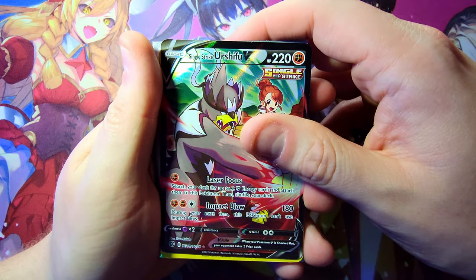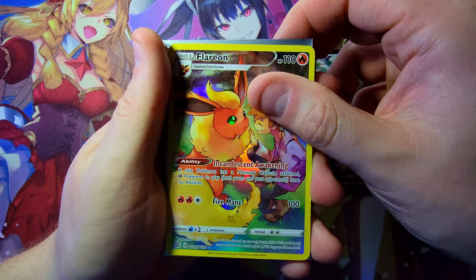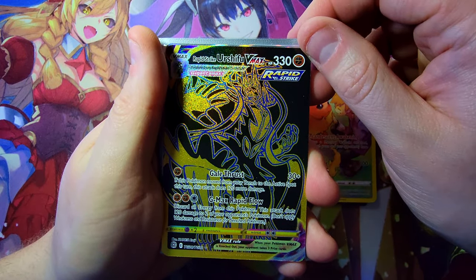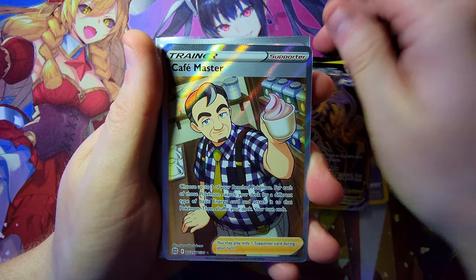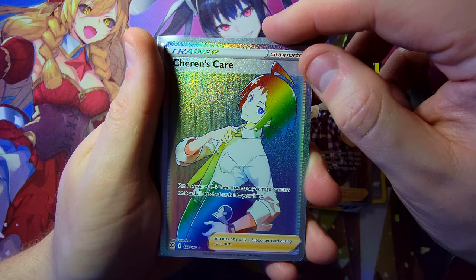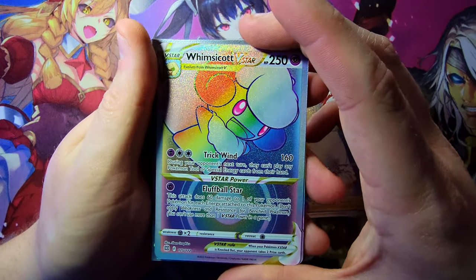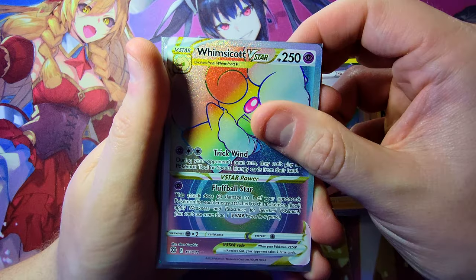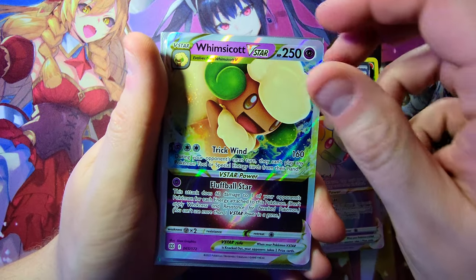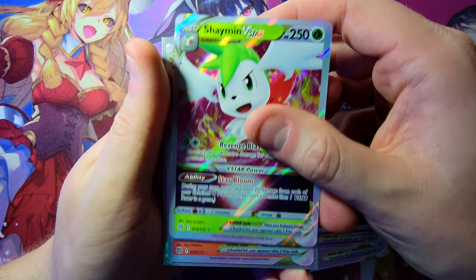Alright, let's do pulls of the day! First up — Trainer Gallery hits: Urshifu V looking pretty sick, our awesome Flareon card, and the big one — the gold and black Urshifu V-Max, which is pretty freaking dope. Next up — full art trainers: Cafe Master, and the nice secret Sharon's Care, a very cool rainbow full art trainer. For our secrets: the Whimsicott V-Star, very cool and sharp looking — can't wait to pull a Charizard or Arceus V-Star eventually. We also got the regular Whimsicott V-Star and the Shaman V-Star, which should hold a little more value.